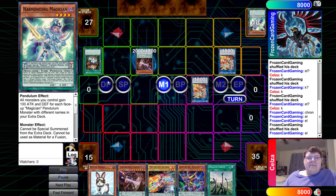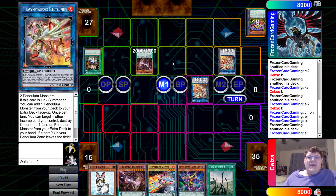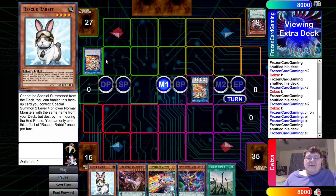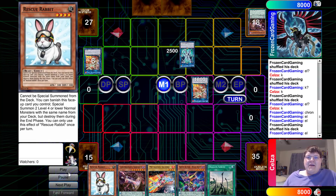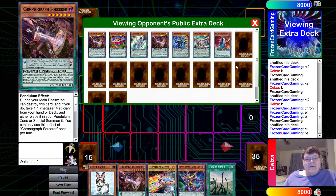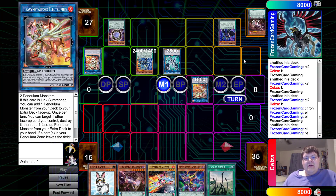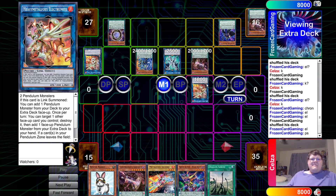Summoning another Electromite, popping off and special summoning Chronograph. This man is just going crazy with these plays. Third Electromite. What do you make with Electromite? Electromite, Electromite, Firewall Dragon? Like, are you that cool guy? Yep. Firewall for three - we have three we can bring back. I forgot the zone points here for a second. Then of course you get the one more zone here.